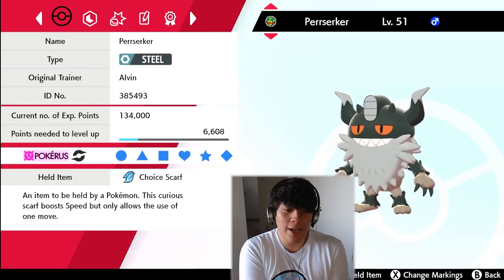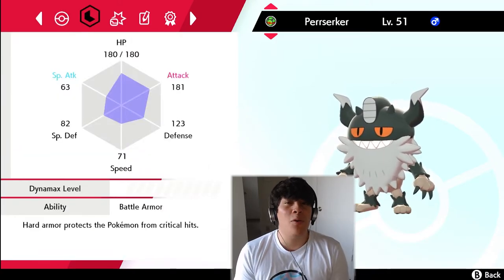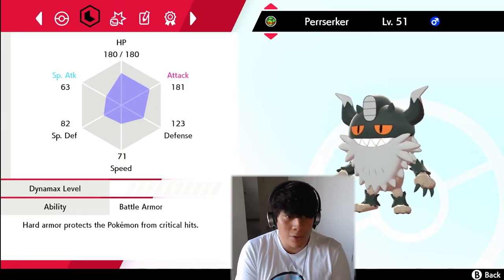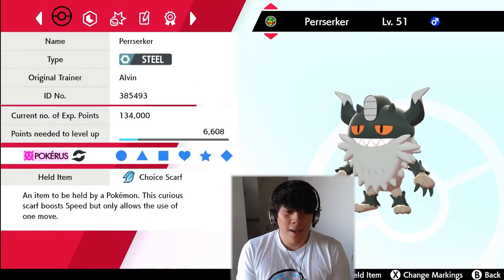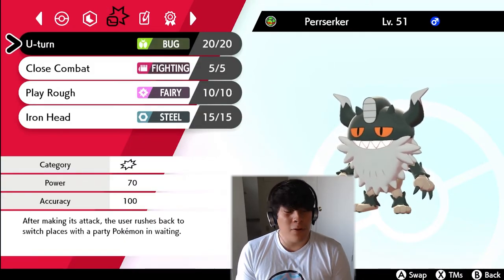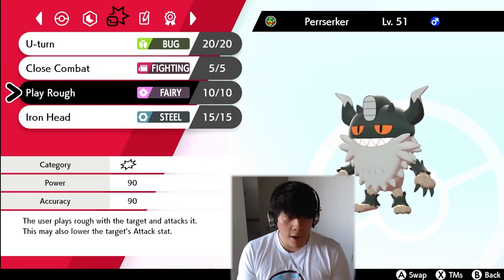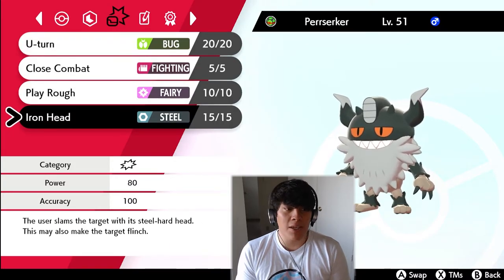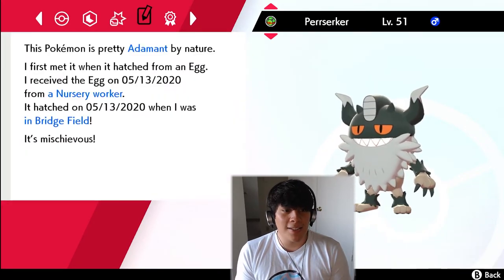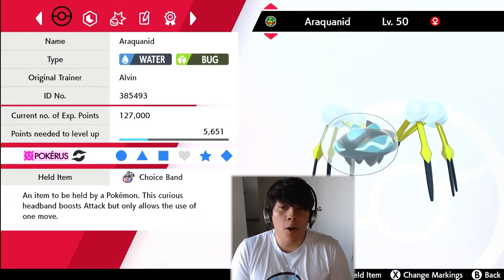We've got U-Turn as a pivot, Close Combat as a great Fighting-type attack, Play Rough for coverage, and Iron Head, which we'll be using quite a lot alongside Close Combat and U-Turn. Perrserker is gonna be a little tricky to use, but I'm excited for it.